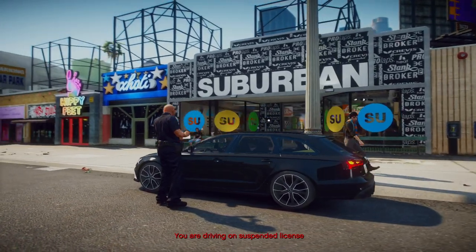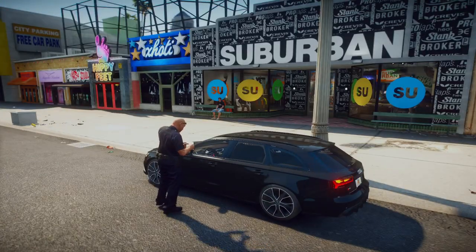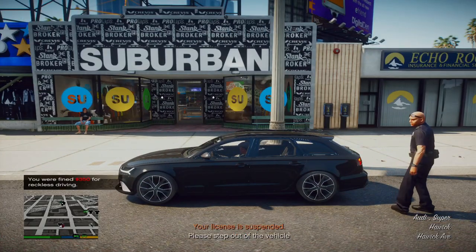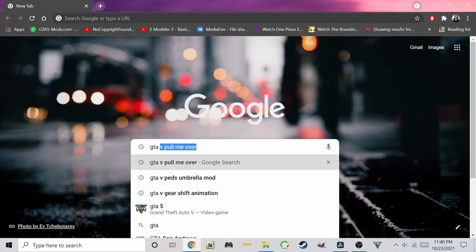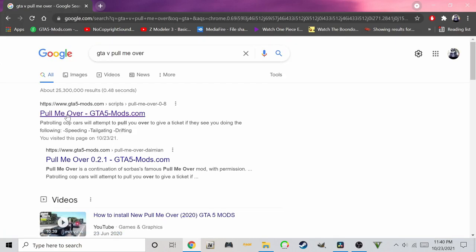All the offenses can be changed to either on or off. You can also change the speed limit for different locations. Let's get into it. First, go to your web browser and search 'GTA 5 Pull Me Over mod' and click on the 5mods link.